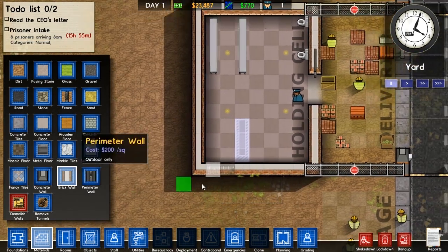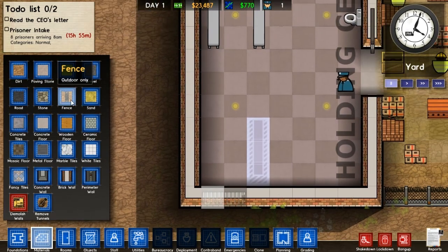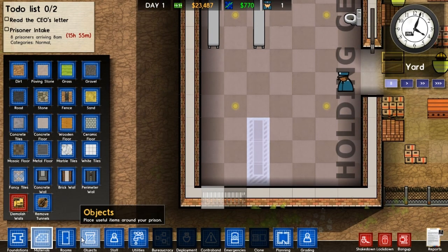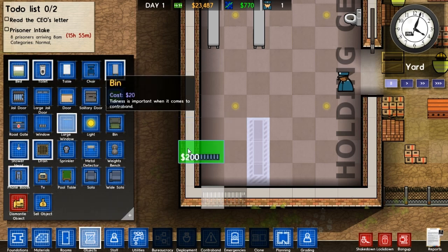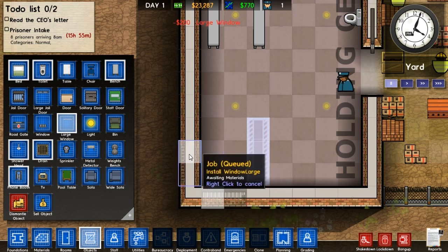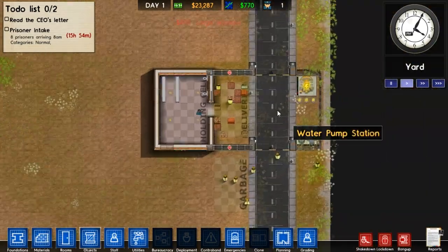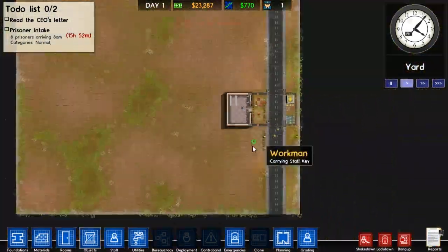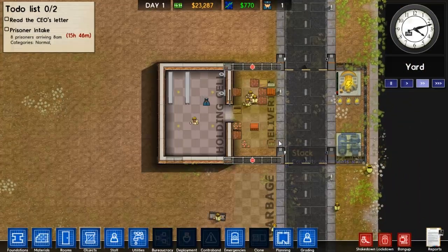And there will be... should we have some windows? Some windows, I mean, connected to there. Yeah, window. Large window right there. There we go. That'll look nice. Alrighty then, lots happening right now. Now we just need to move down here and start constructing our jail cells. Let's take some water, just take it.